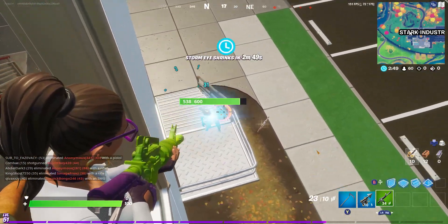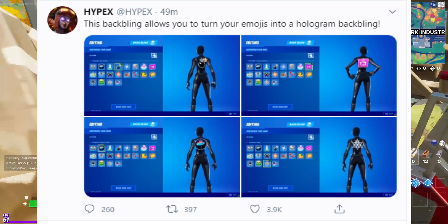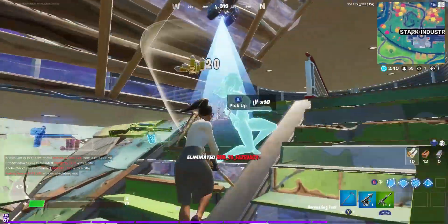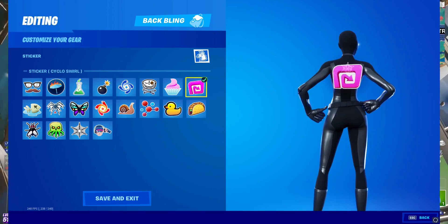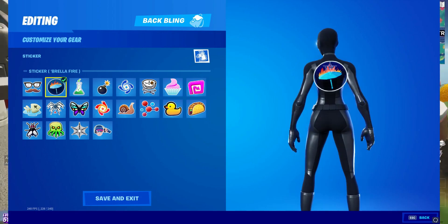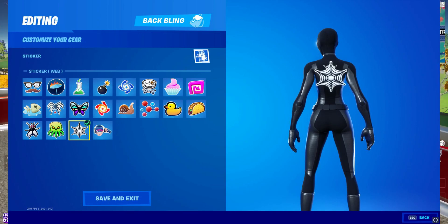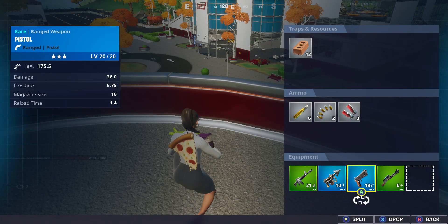Coming straight from Hypex, he says this back bling allows you to turn your emojis into a hologram back bling. Looking at these pictures, they look really cool. This is a really great feature — you've got hundreds of emoticons you can use as a back bling. I'm personally going to get this as soon as it comes out. Props to Epic Games for putting this in.